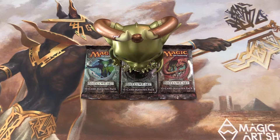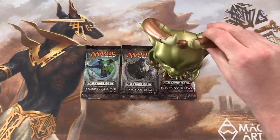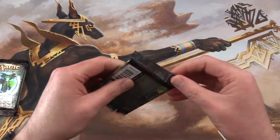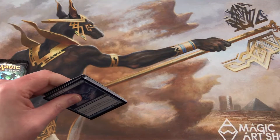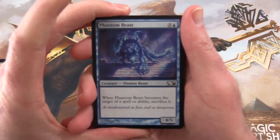Not again, it's Nicol Bolas on MTG Unpacked. We're unpacking three packs from the 2011 core set and he's blessing or cursing them. But I think we're done with him for the time being unless there are some really good pulls in this episode, in which case he may return. I think we have had enough of Mr. Bolas for the time being.